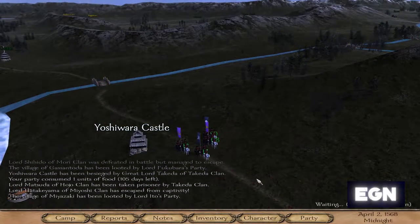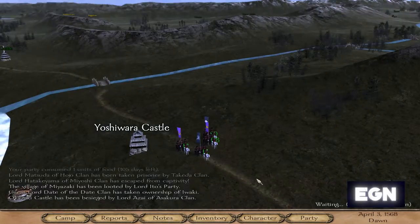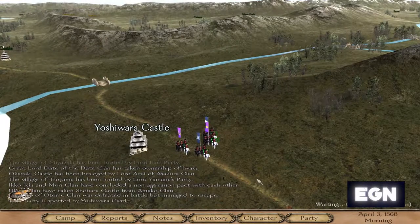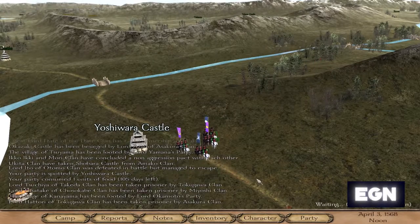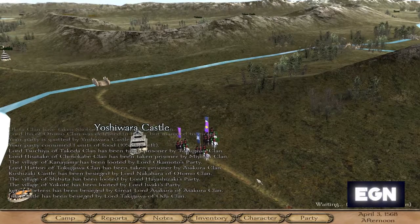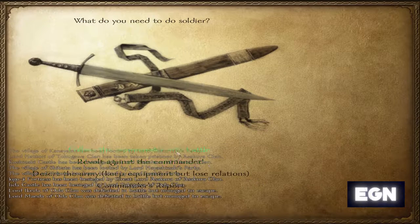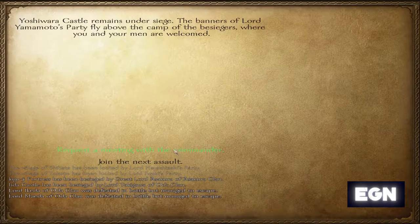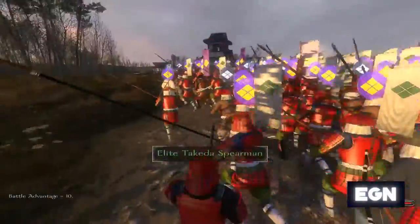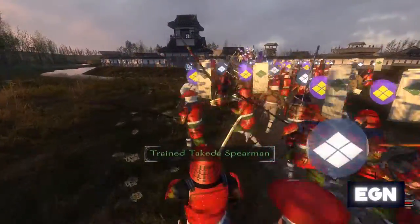Here you can see we are actually besieging Yoshiwara Castle with Takeda Shingen. Hopefully we should be able to take this — I believe it's from the Imagawa clan, judging by the location to the south. The Tokugawa in this game are actually yellow, and this doesn't appear to be yellow, so it's looking like it's probably going to be the Imagawa.